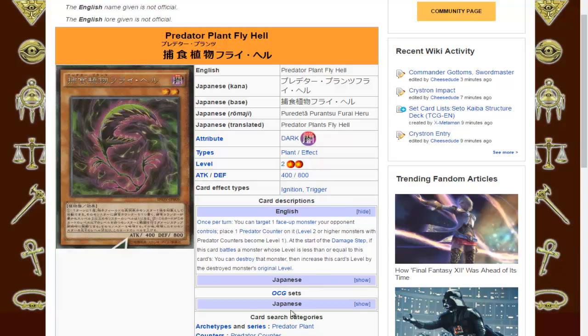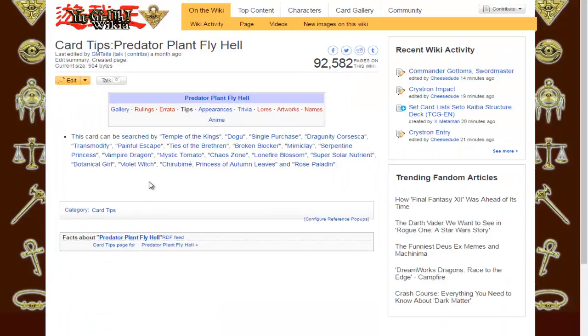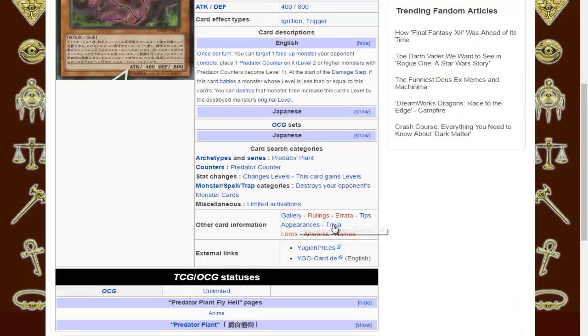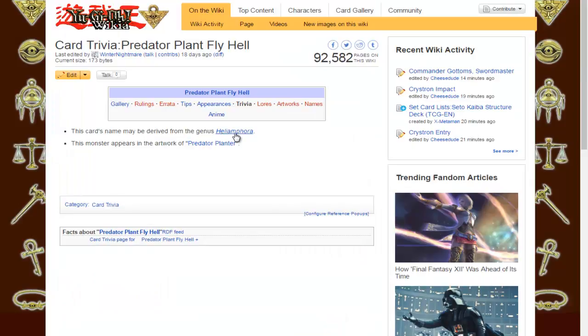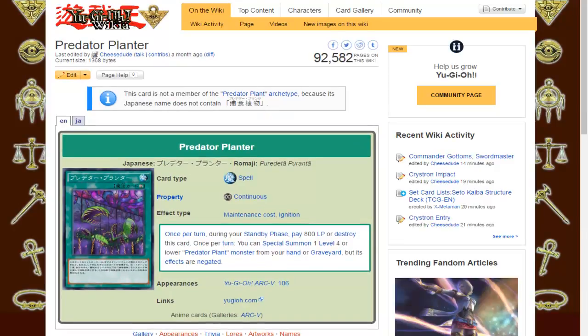As for higher level uses, checking the Tips page — it's quite a new card so there may not be much yet. Just a bunch of things you can use to search for it. There's some trivia about Fly Hell's genes as a plant, and it appears in the artwork of a Predator Planter spell or trap. There's an anime exclusive card — pay 800 life points to summon a Predator Plant. It doesn't place counters, but it does summon the Predator Plants.